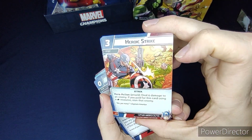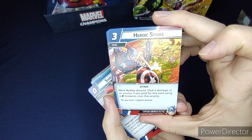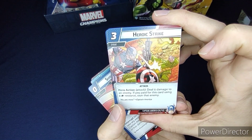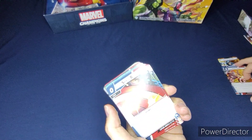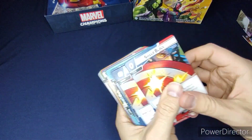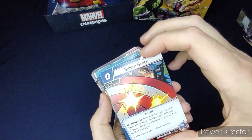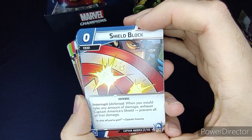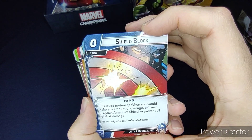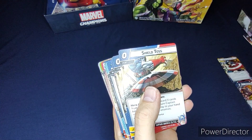Fearless Determination lets you deal six damage to an enemy, and if you pay with a physical resource you stun that enemy. Then we get Shield Block — two of those — cost zero interrupt: when you would take any amount of damage, exhaust Captain America's Shield to prevent all of that damage. Pretty nice.